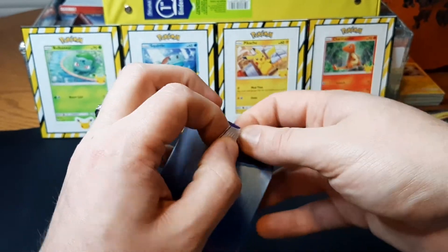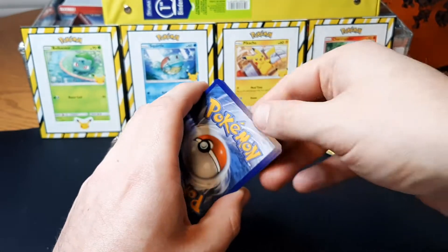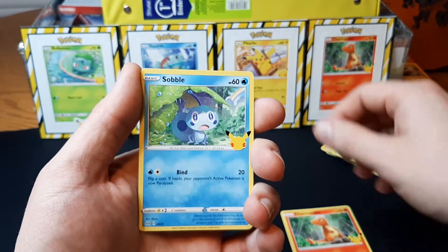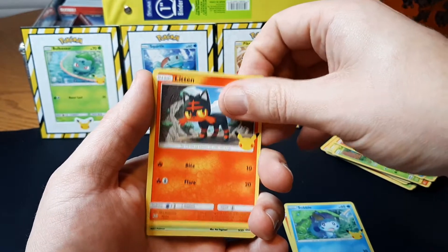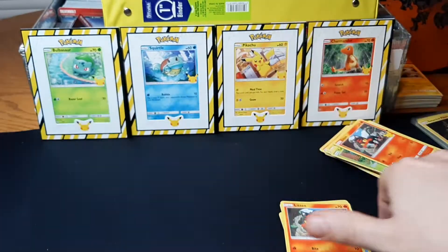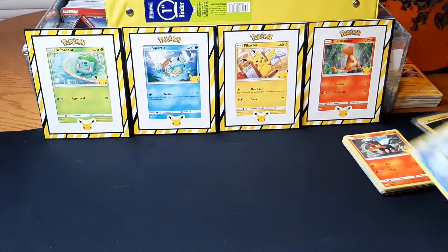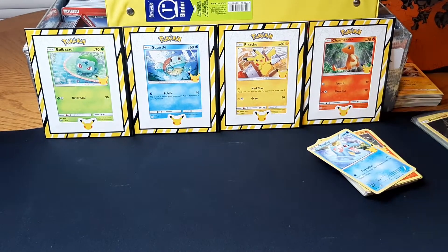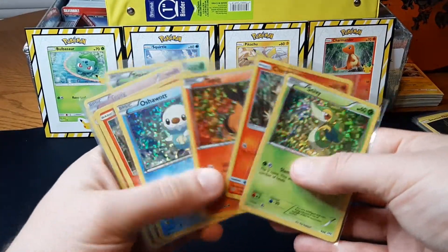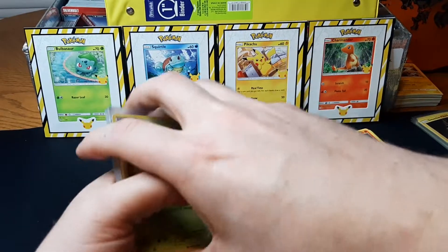All right, last pack — hopefully we can do it on this and just be done. I'm not stopping until I get that full set. And no holo Snivy. All right, so we did get some stuff that we needed for other sets, but still did not get that Poplio. I did need a couple of those for the second holo set.